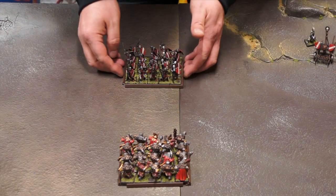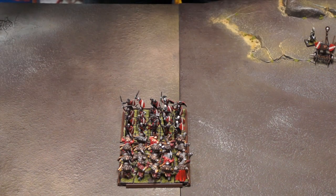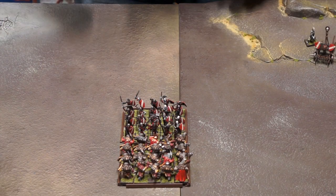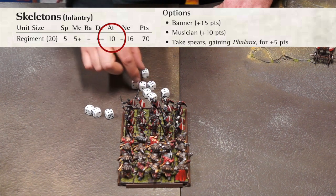It's combat time! When you're done shooting with all your units, it's time for your warriors to strike against the enemies that they have charged that turn. Pick one of the combats on the table and resolve it completely before moving to the next, and do that until all combats have been resolved. To score hits against an enemy unit, roll a number of dice equal to the attacking unit's attack value.